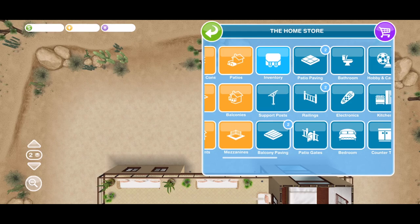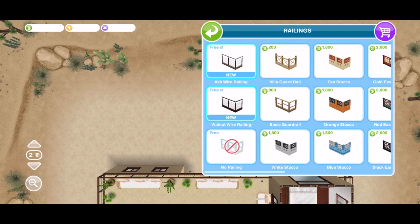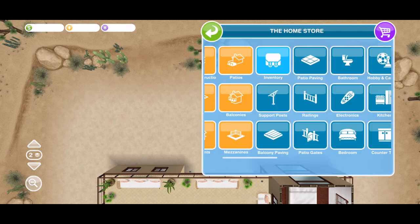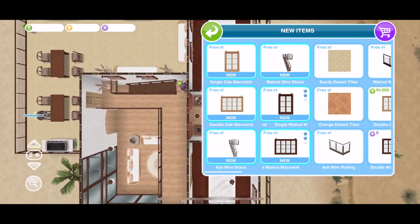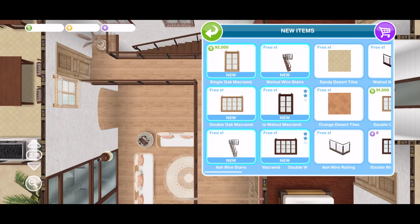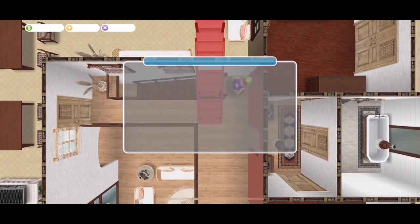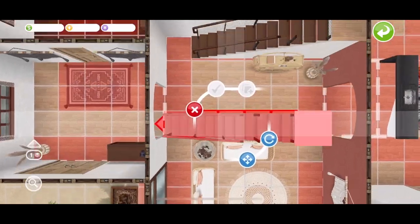Let's take a quick look at the new items. We have new balcony paving - sandy desert tiles and orange desert tiles - that have come with the house. We have got some new railings: ash wire railing and walnut wire railing. We also get new windows - not just curtains, but the whole window unit - in single oak, double oak, single walnut, and double walnut. And we do have ash wire stairs and walnut wire stairs; the ones placed in the house are the walnut ones.